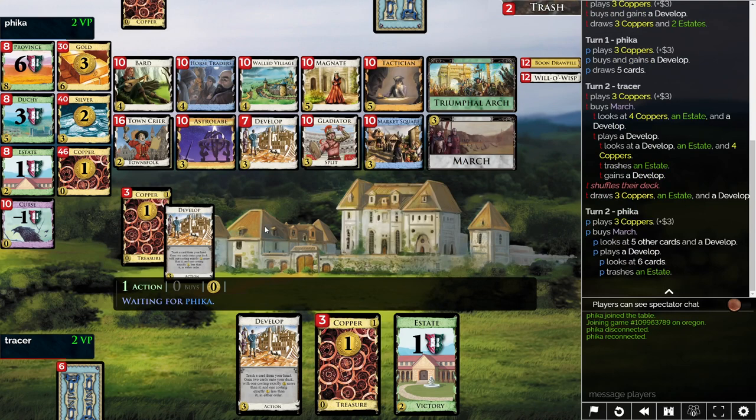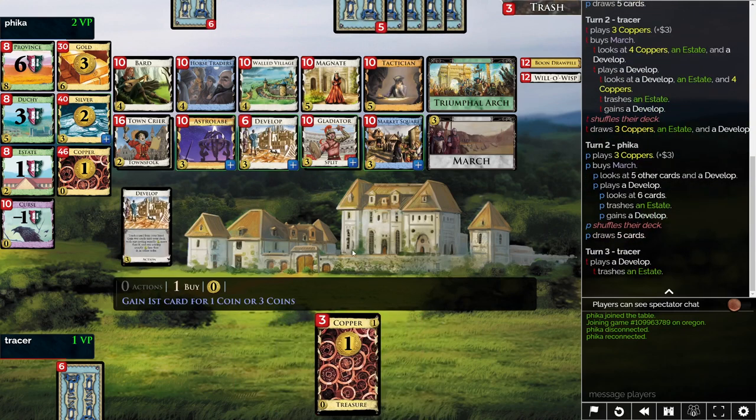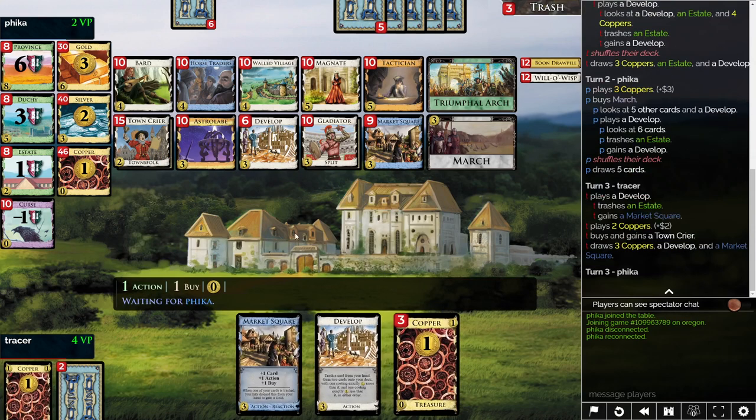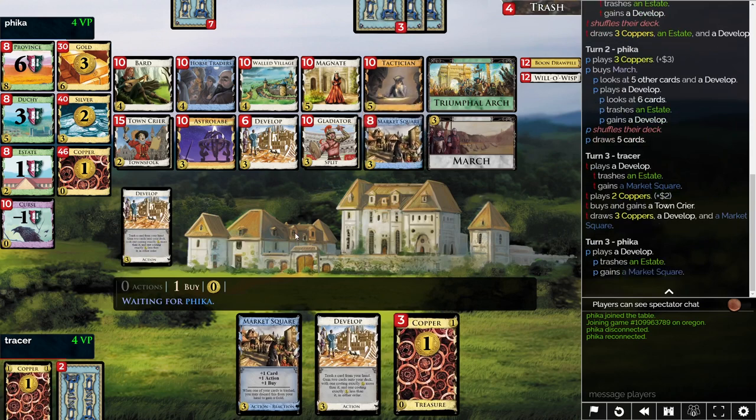I think I'm going to take a Market Square. I'm actually not sure about that. Well, I think I'm going to top-deck the Market Square and then buy something else — it might just be a Town Crier already, but I'm not 100% on that. It's not going to hurt too bad to have two of these things; it's not going to be ideal. Let's just take that. This is not perfect, but good enough.